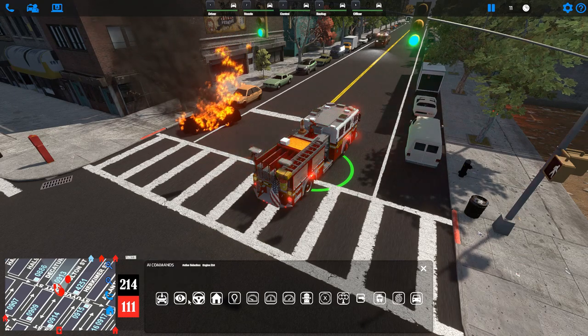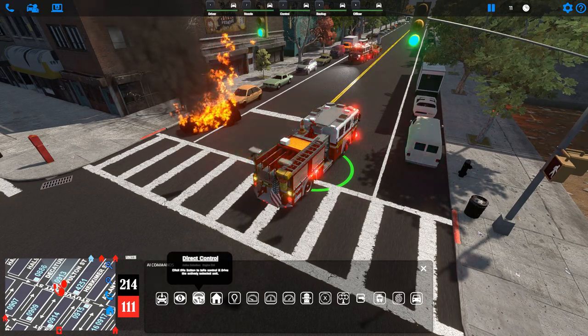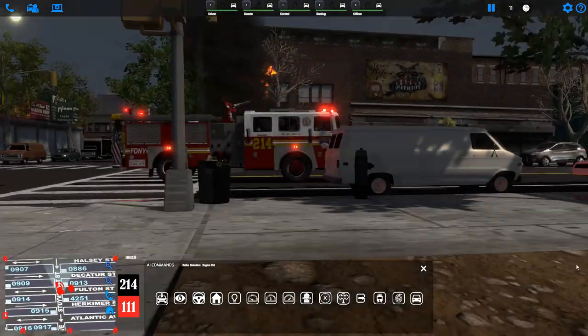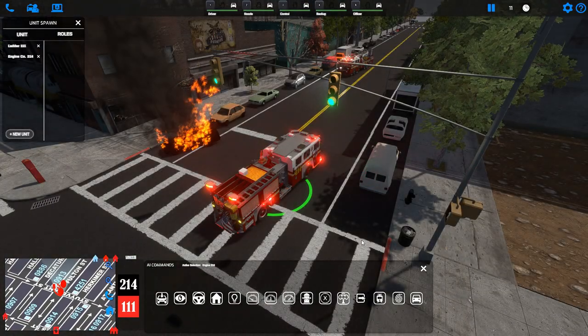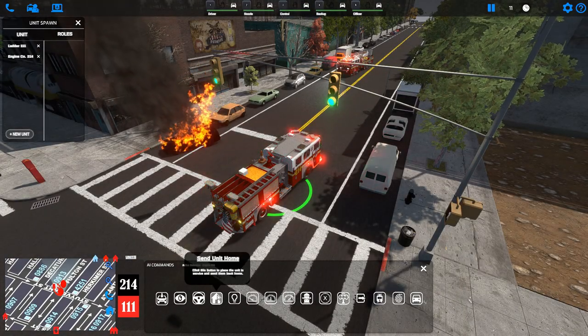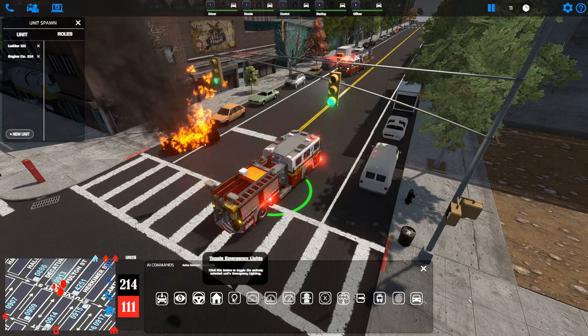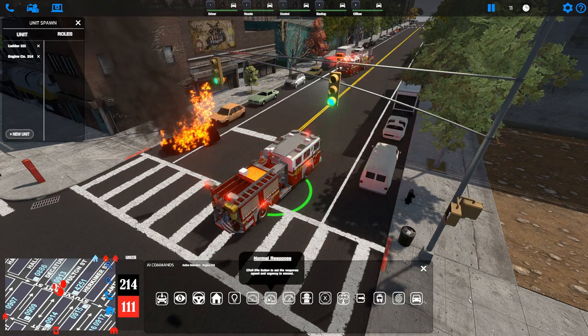You have several options. The 'Move To' button allows you to manually place where you want the vehicle to go. The 'Go To Unit' button will teleport the camera to the unit and follow it, whether it's a member or a vehicle. You can also take direct control of any vehicle while it's responding or at any time.